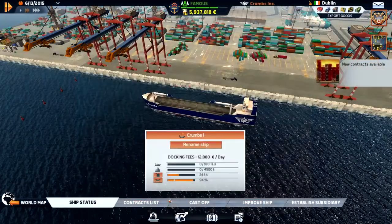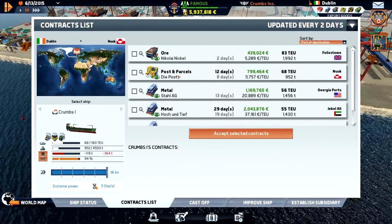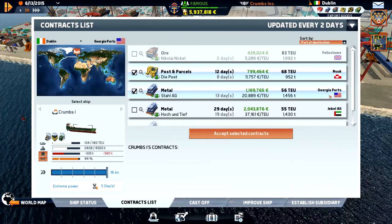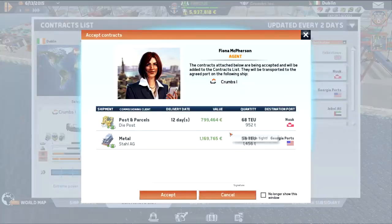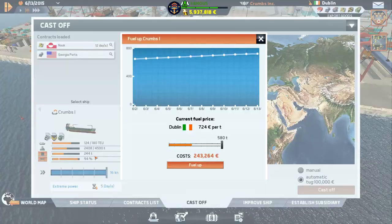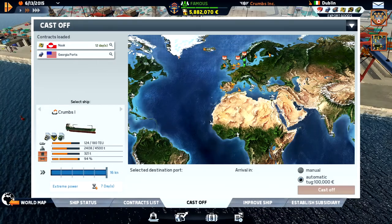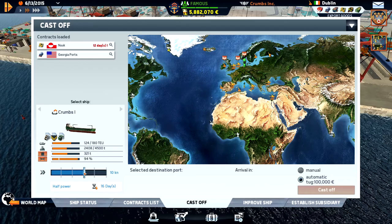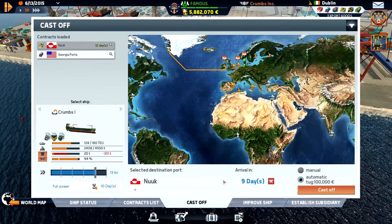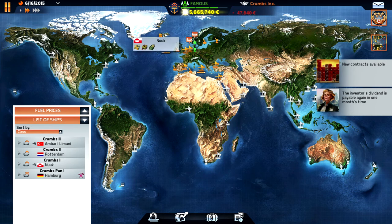While we wait, we sail into Dublin. We could go to Nook in Greenland and Georgia ports in America to open up some new ports - we need to visit every port. First we need to fuel up though, it's expensive. We don't have enough fuel to go that fast, so we'll reduce speed to get enough fuel. Let's cast off and hopefully refuel at a cheaper price there.